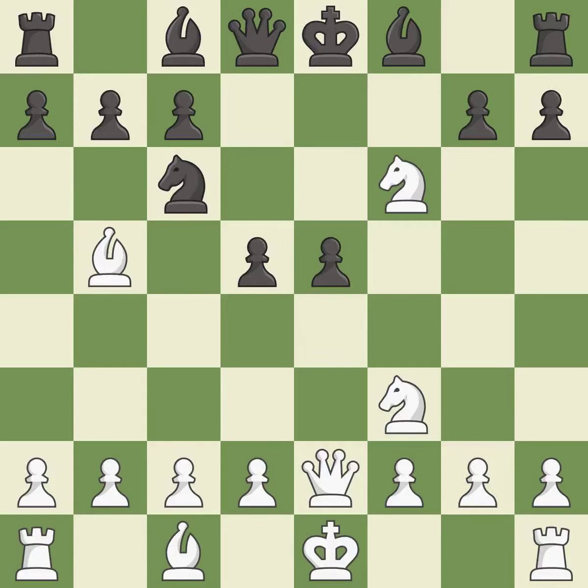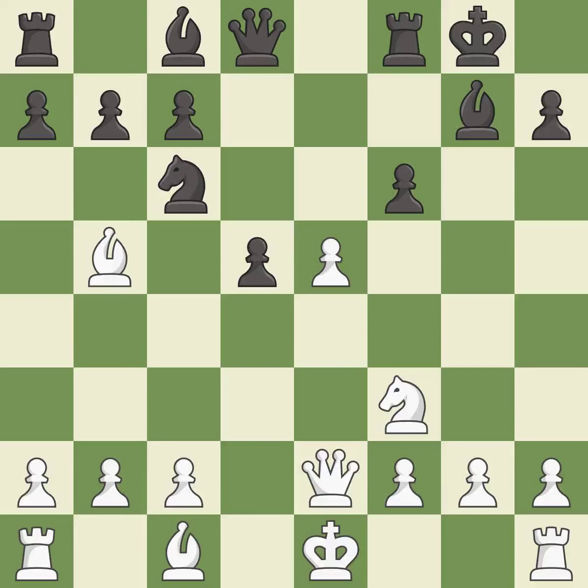This maintains the balance in material with a good trade. Takes back. This strikes at the center with a pawn, fighting for space. This activates a bishop by developing it off of its starting square. This protects the attacked pawn. This is the only move that works. This makes a passed pawn, meaning no opposing pawn can challenge it on its way to promotion.